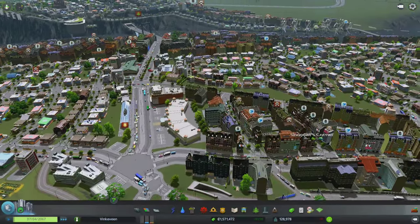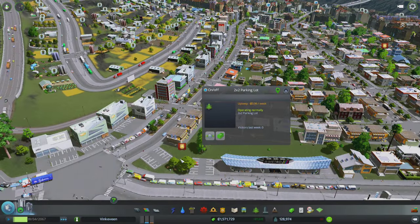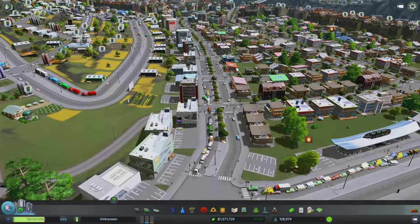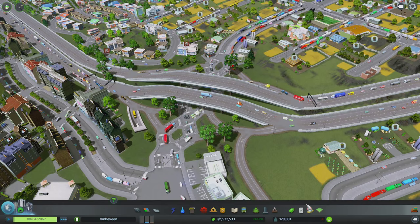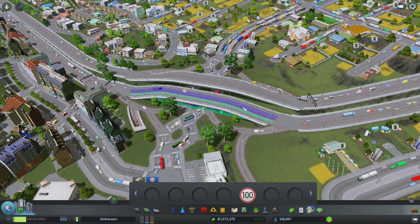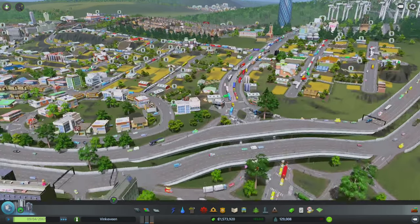It looks like there's a police issue - this park has a high crime rate. Things are definitely slow moving. I'm pretty sure I set the speed for some of these roads to be a lot higher, so vehicles should be able to move pretty quickly.